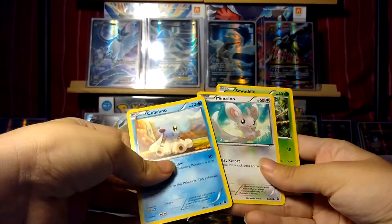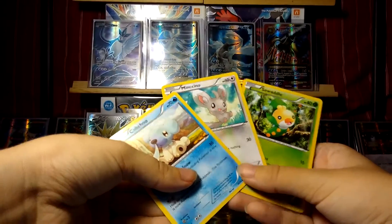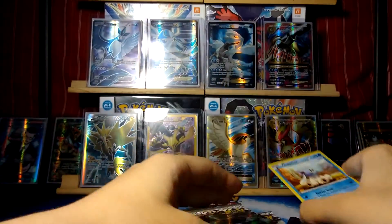Okay, so we've got a Pichu, Minccino, and a Sewaddle in the sampling pack.